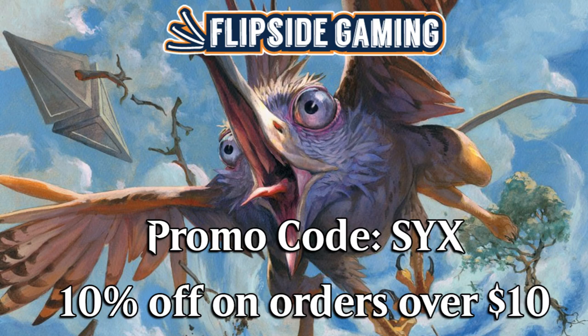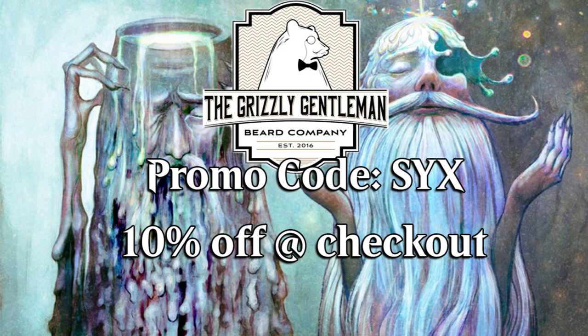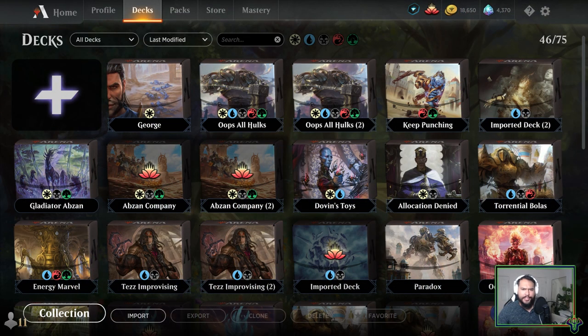Be sure to go to flipsidegaming.com and use promo code 6 for 10% off on orders over $10. Do the same at the Grizzly Gentleman — they're both fantastic deals that help support the show. What's up Planeswalkers, it's Six back with more Magic: The Gathering.